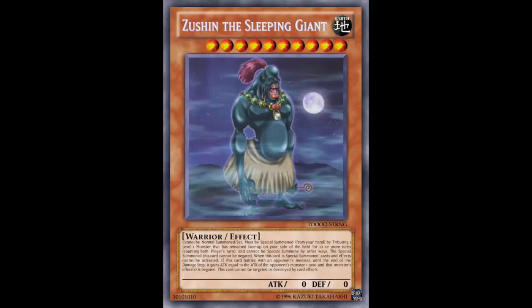It counts both players' turns, so while the other Zushin - you just reveal, put a counter, and if you only have one Zushin it'll take you 20 turns - this one counts both players, so it's kind of like Final Countdown. Also, if you have multiple Zushins, they can all put counters on. So if I have a Level 1 normal monster and three Zushins, instead of waiting 10 of my turns I can get it down to about four turns.